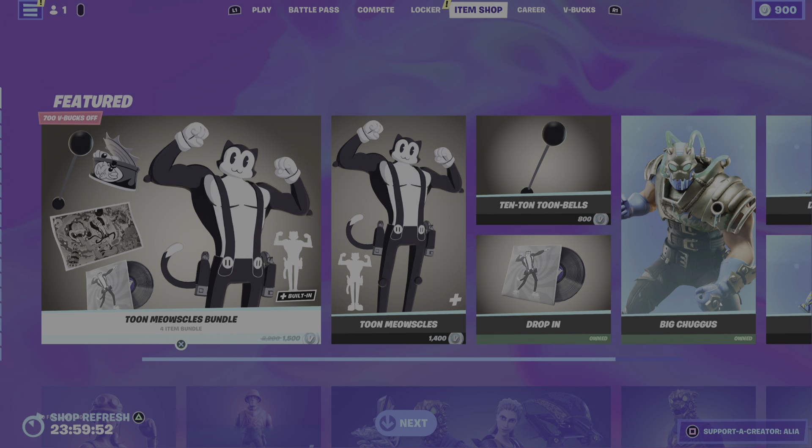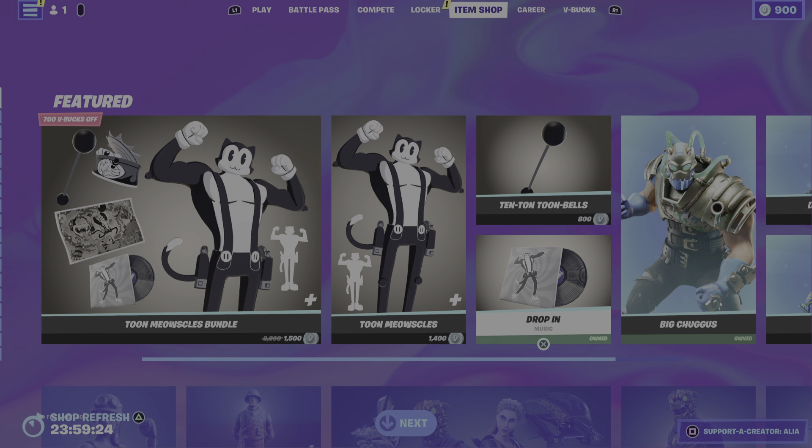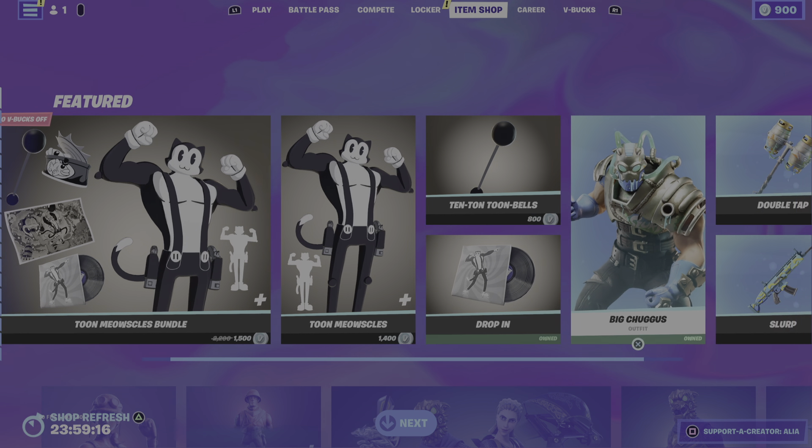We've got the return of some pretty damn cool items. We have the return of a challenge pack at the bottom of the item shop — we'll get to it in a minute. We have the Toon Meow Souls bundle return. I want to buy this bundle to go with my tuna fish skin. You've got music that goes with the emote inspired by Trippie Red, who does the vocals. You can also buy the music separately — really cool. Definitely come grab these if you're into cell-shaded skins.